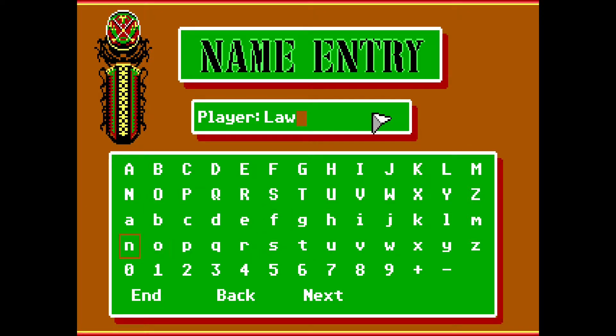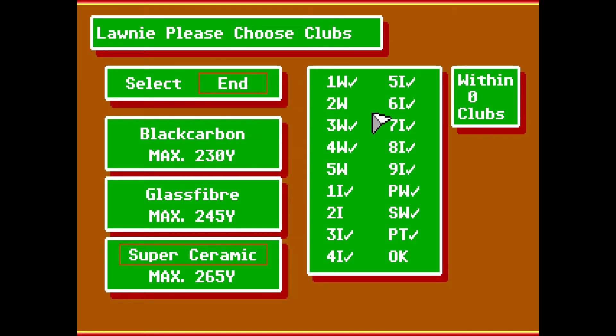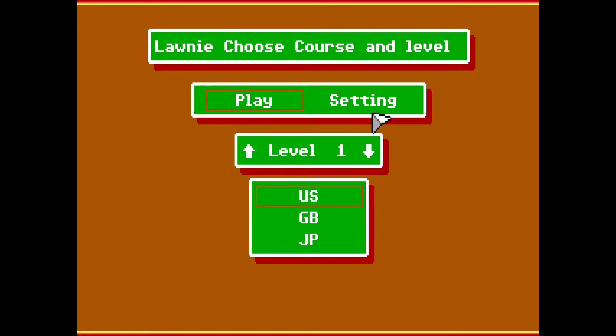Fortunately the PC speaker has decided not to loop. Lonnie, please choose clubs. These seem fine. Let's go with glass fiber. So we've decided to go with the black carbon, the glass fiber, and the super ceramic. I believe that's fine. Lonnie, choose course and level. Setting, level one definitely. We'll go GB. And we'll play.